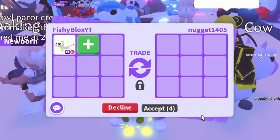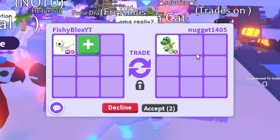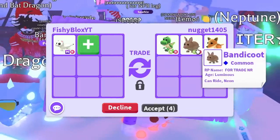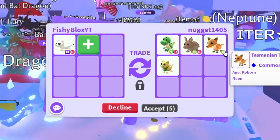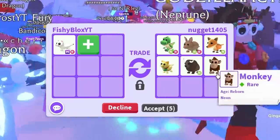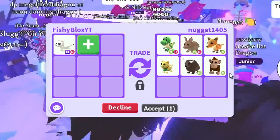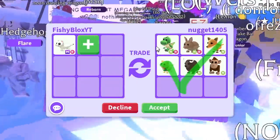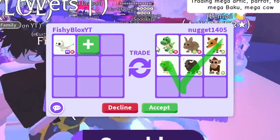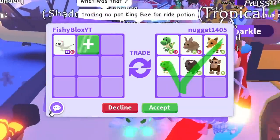First trade is with Nugget. They put in a neon T-Rex - that's a pretty cool pet. Back to the trade, we have the neon bandicoot, the neon Tasmanian tiger, the Maneki Neko, a neon buffalo, and a neon monkey. Not bad - five neon pets in the trade for the mega neon. They hit accept. I'm gonna think about it; it's not a bad offer but I want to see what else I can get. Shout out to Nugget for the amazing offer.